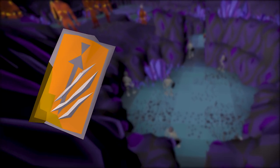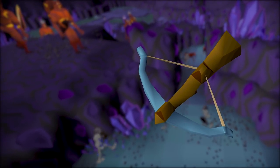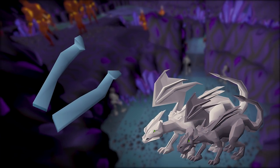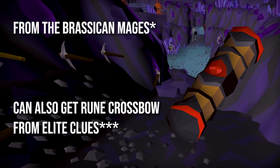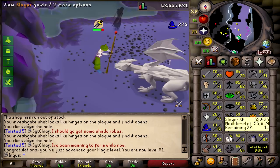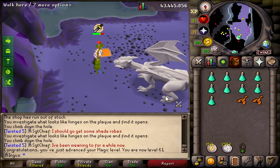Since I need to equip an anti-fire shield while I kill the blue dragons, the next thing on my list is going to be a rune crossbow. But the only way to get that is either from a rune limbs drop from steel or iron dragons, or from a master clue. So I'm going to try for the rune limbs. Until we get that rune crossbow, we're pretty much paused on slayer for the moment.